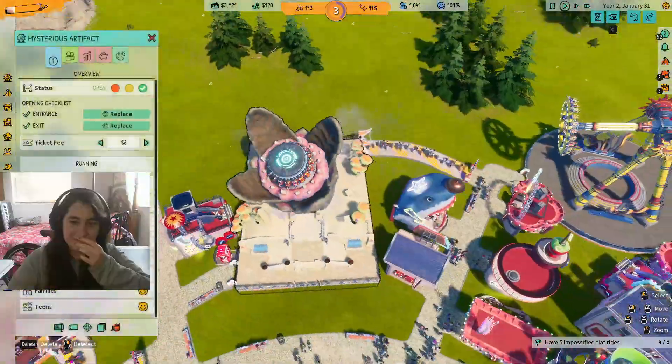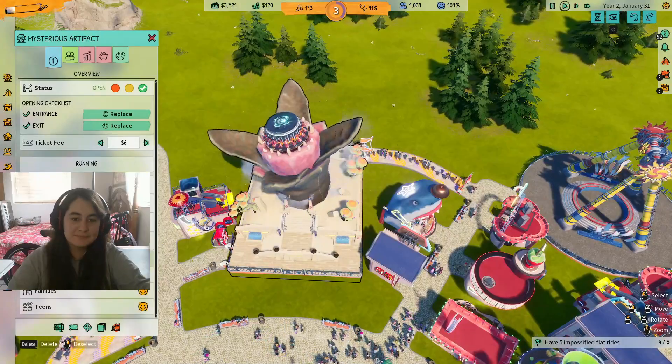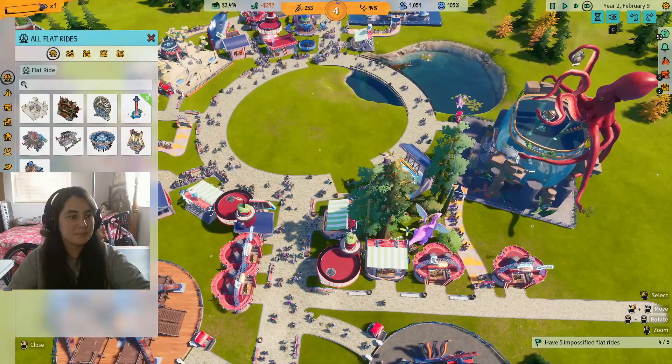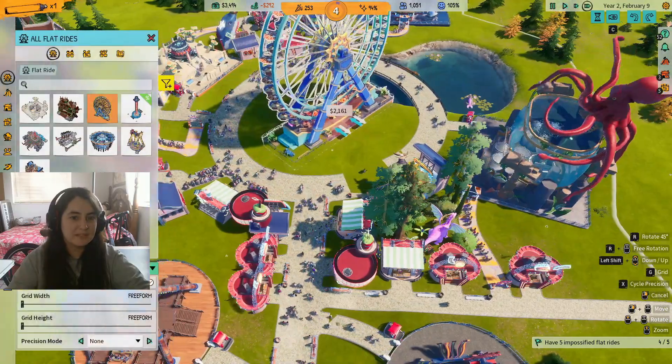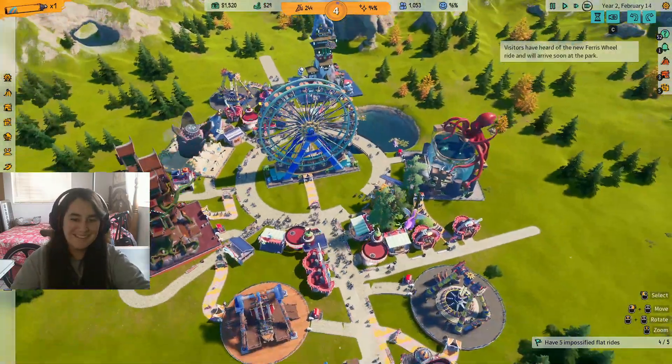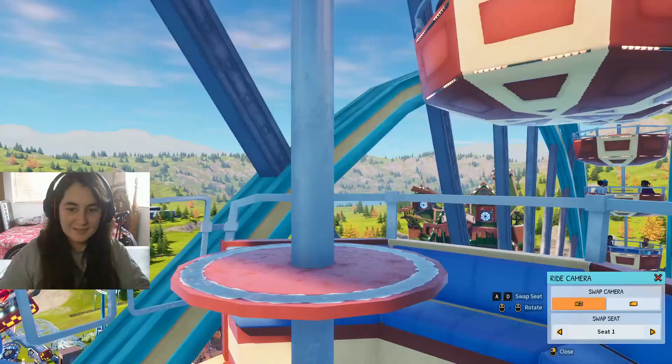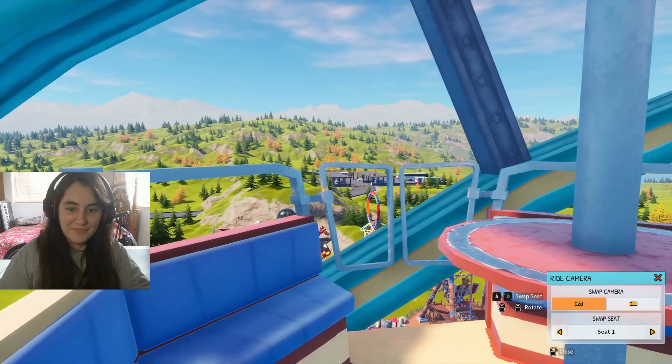Why are you laughing? You're just going around. It's cool. Now let's put the ferris wheel in the center of the park — right in the middle. My park is looking fire.